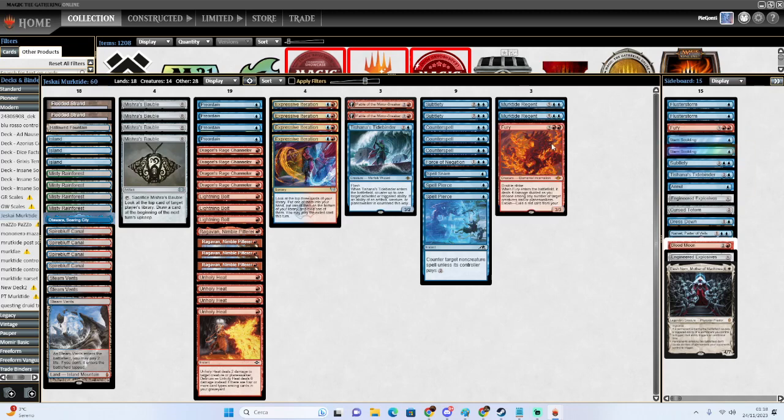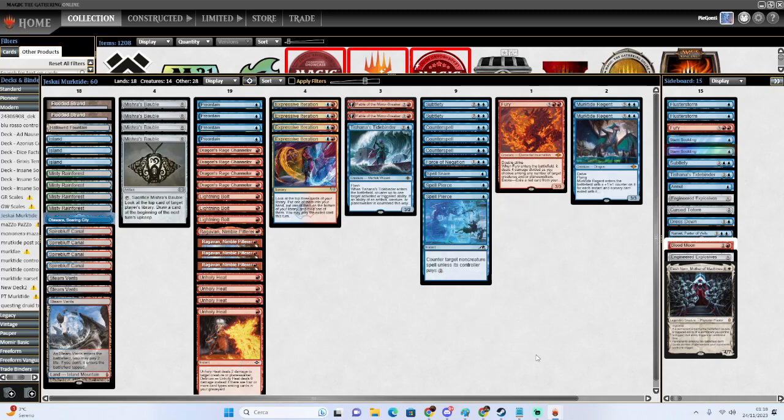I really like Fury in general. We have two Murktides — I still think Murktide is one of the premium threats in the format, but versus some decks like Four-Color it's just not great. Even decks with graveyard hate main deck have been an issue — against Yawgmoth they have Endurance main deck, against the Tron they have Relic of Progenitus, or just Leyline binding decks. So I think two is the right number. We're more of a mid-range deck that isn't abusing the graveyard as before, so two Murktides is the number I'd sleep well with.